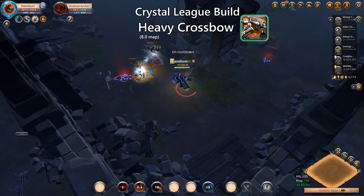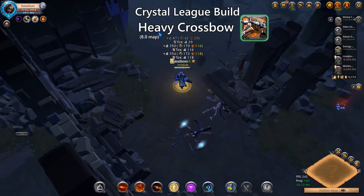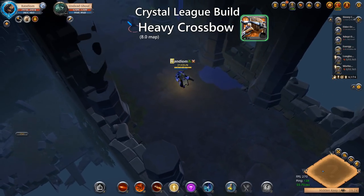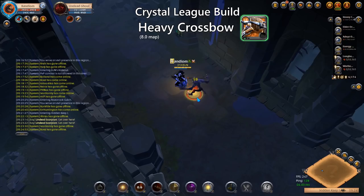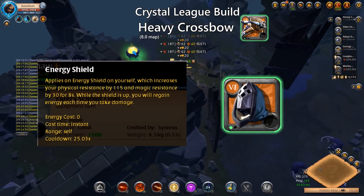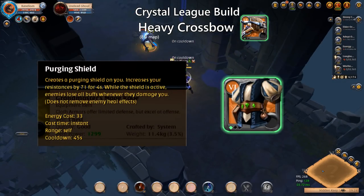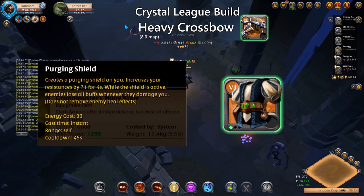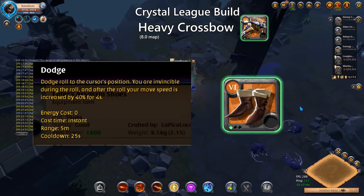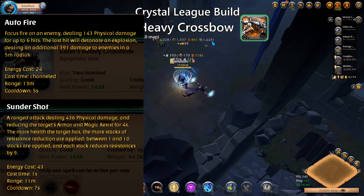The Light and Heavy Crossbow have been long-time meta weapons in 5v5 crystal GVGs. The composition of the group in its core is as important as the individual player, where each individual plays an important role for the goal of success. The build most commonly used in crystals for both Heavy and Light Crossbow uses the Scholar Cowl for extra resistance and energy sustain, the Mage Robe for the high percentage damage bonus and purge ability to purge the Bow-E when it goes active, and Assassin Shoes for the Dodge ability. For spells, both Heavy and Light Crossbow use Auto Fire and Thundershot.